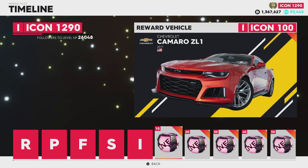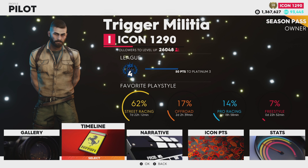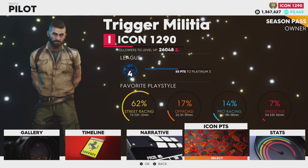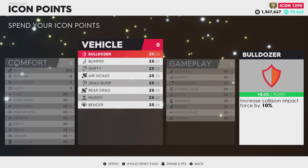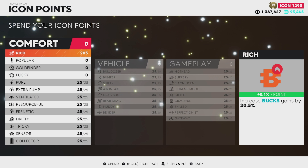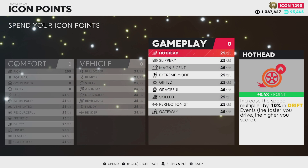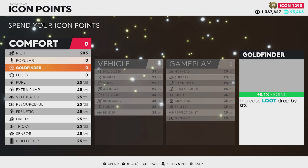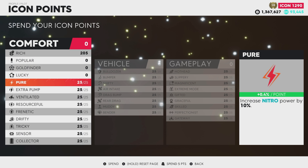Every time you reach a new Icon level, you get rewarded with what are called Icon Points. You can check your Icon Points by pausing the game, going to Pilot, then Icon Points. You can put your Icon Points into one of these categories, and sometimes early in the game you may level up once and get a point for each board. Everything on this screen is account-wide.